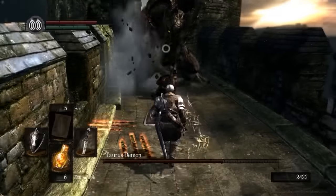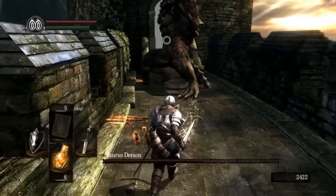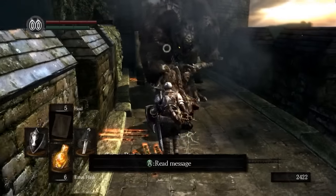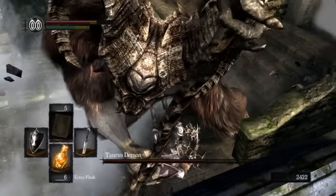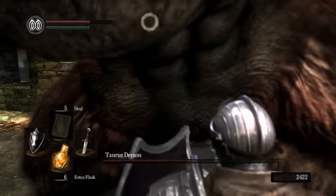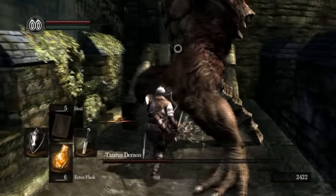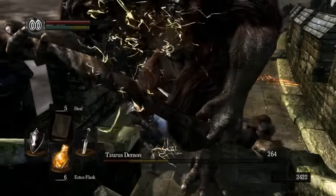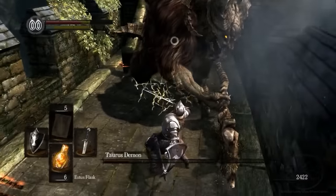The other meter on screen is equally as important — the green stamina bar. Almost all of your actions in Dark Souls will deplete this in some way: attacking, rolling, running, and so forth. Proper management of this is key. If you are attacking an enemy, always leave yourself just enough stamina to escape. If the bar depletes, you will be unable to attack or roll until it has recovered.